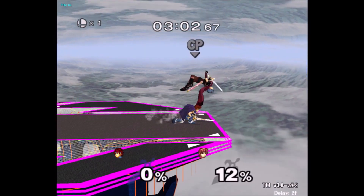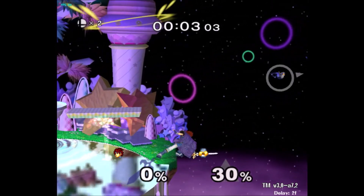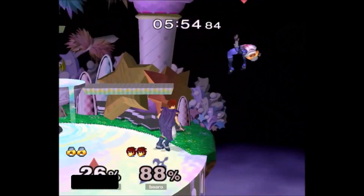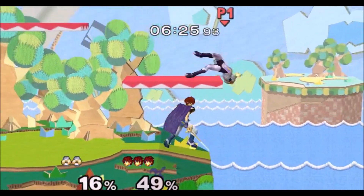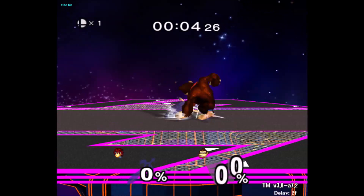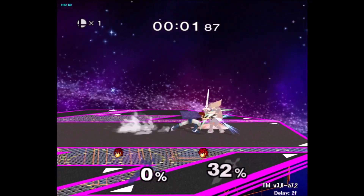Now let's talk about down tilt. At low percents, early down tilt f smash can be a brutal mix-up, especially at ledge where it's common for people to hold in — down tilt can true combo into f smash, setting up for an edge guard. If they DI incorrectly, it'll straight up kill them. On DI away at low percent, down tilt dash attack can work, which can lead into grab, down tilt, or f smash.